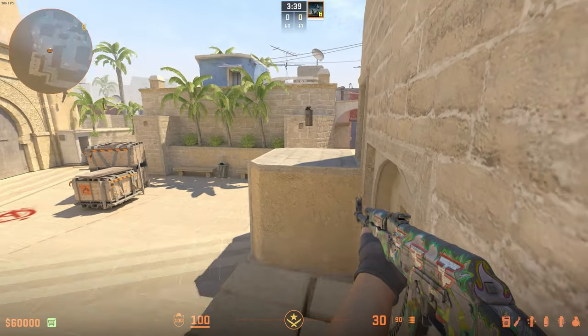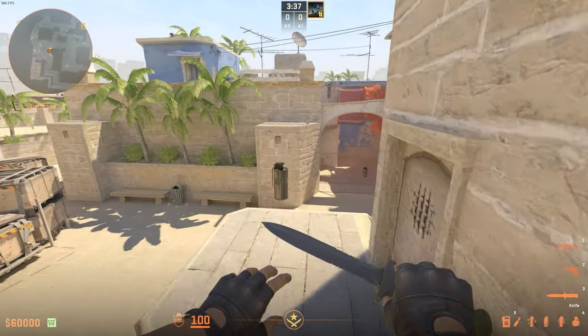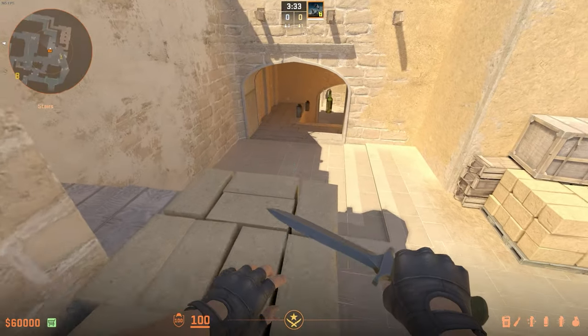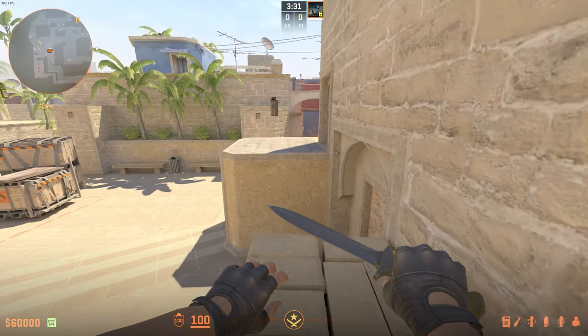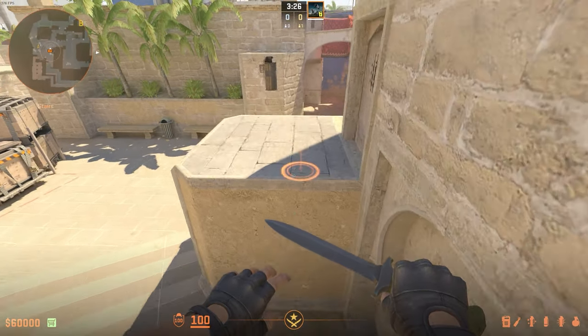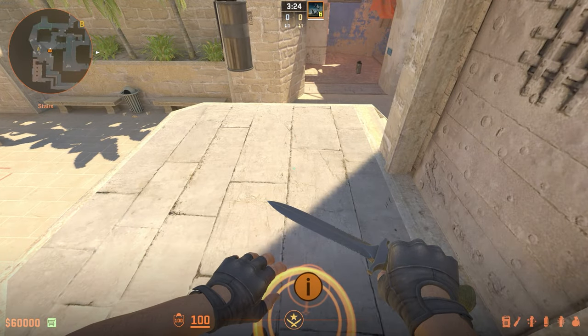Starting here on Mirage, people who like to come up onto Tetris and jump over the stairs — it makes a lot of noise, and that's not going to cut it these days. There is a better way to do it. Basically, when you jump, just before you land, you want to press S on your keyboard, and you won't make any noise.